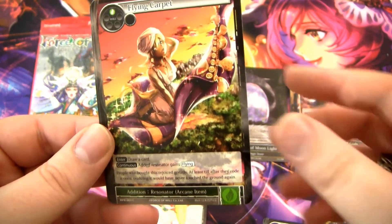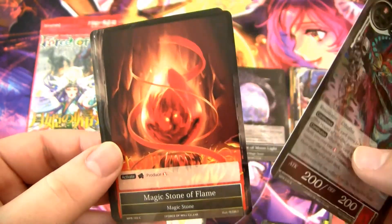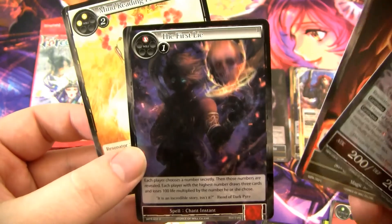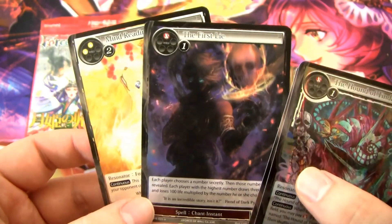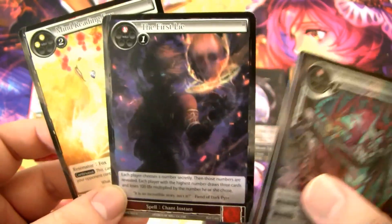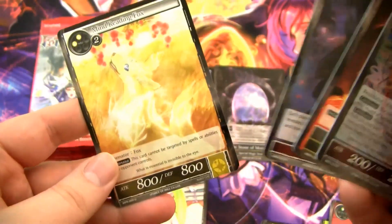For our rare we have another Hound of Tindalus. Magic Stone of Flame. We have the First Lie, which is a very good card — it was actually used in a wombo combo kill in Wanderer for a little while, and then stuff got banned.